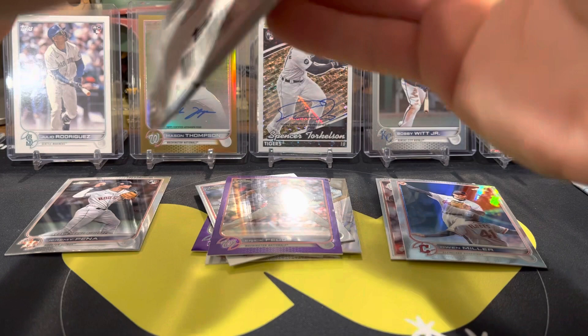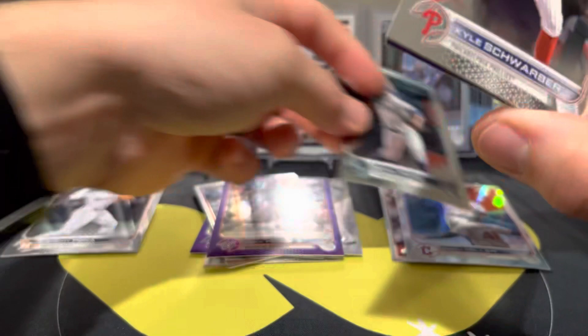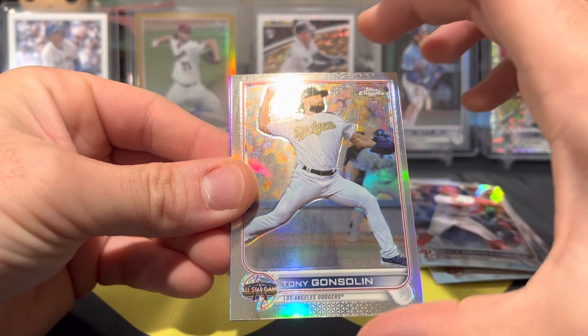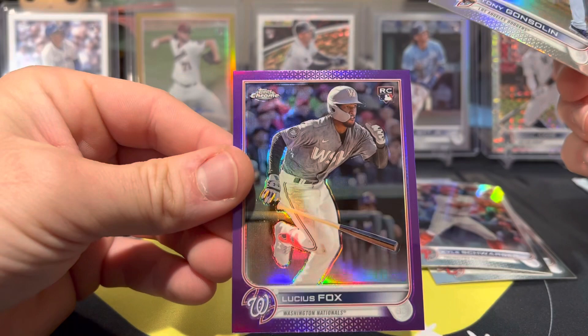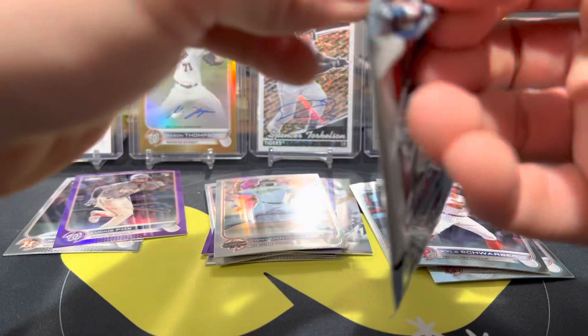Pack number three. These are kind of hard to open. We have Sergio Romo, Kyle Schwarber. We got a Tony Gonsolin refractor all-star team. On the back, we have a Lucius Fox purple rookie. The Gonsolin — I think all the all-star game ones are refractors, but that is definitely a refractor.